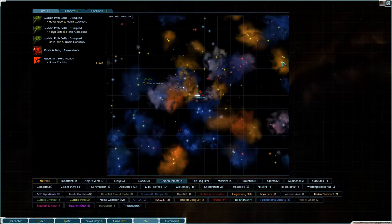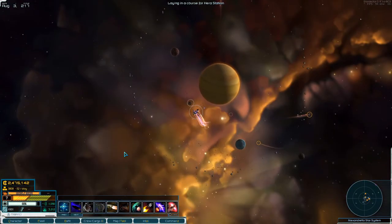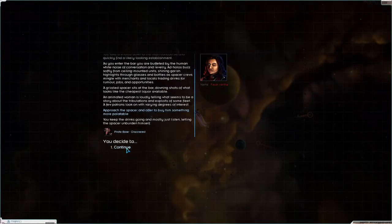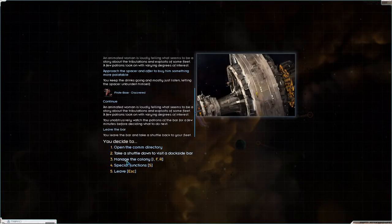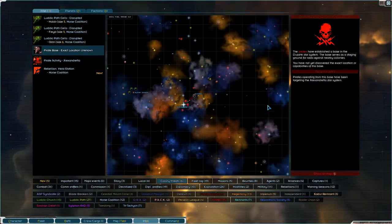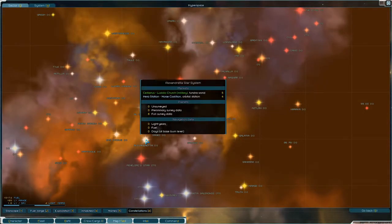What I want to do now is go around looking for an administrator. There's pirate activity here. Let's take a shuttle down here and quickly see if we can find the pirate base. We can. Where is it? In Dusak. Alright, let's head to Dusak then.